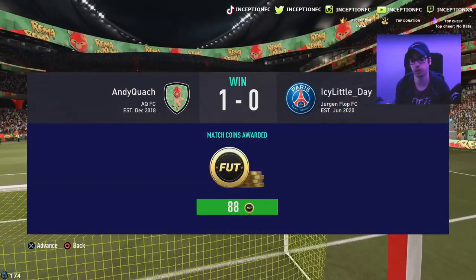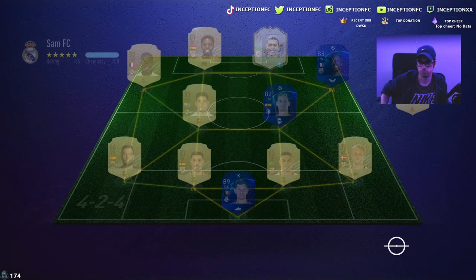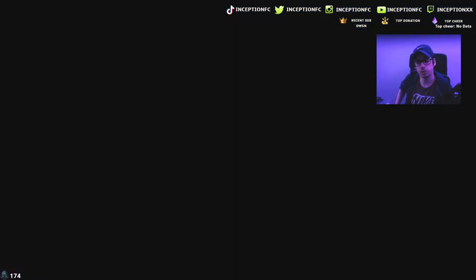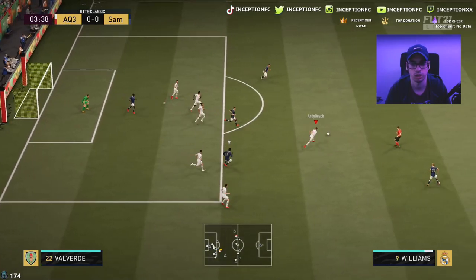A good goal-scoring opportunity — my boy has three wins now because of this. This guy's using Ronaldo in his team — that's smart. I like that he put Mendy as a left wingback because one of the objectives is to assist with a defender, and left wingback is a defender. That's a smart way of doing it — 7 chemistry there as well. He has to start off with a defender.